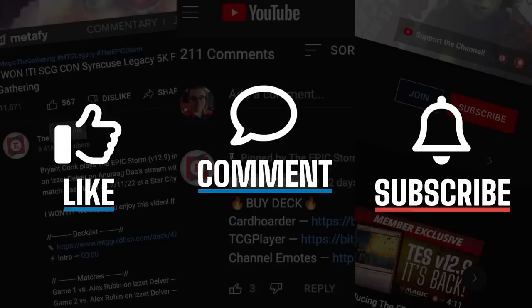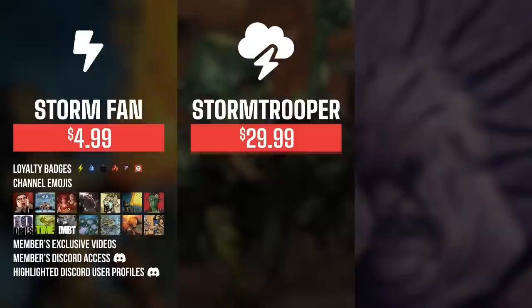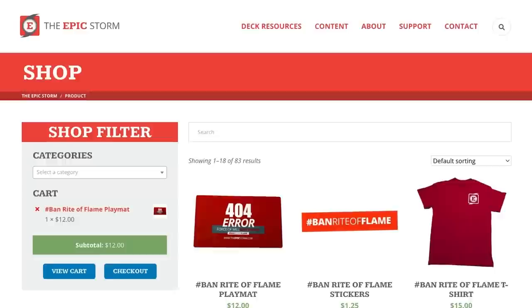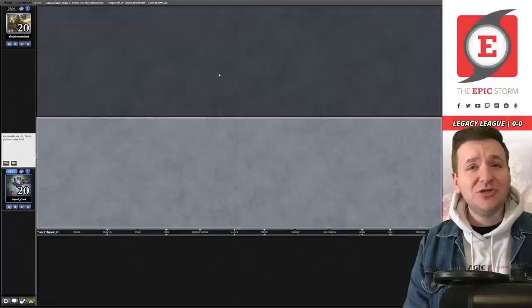If you enjoyed this video make sure to leave a like, comment, and subscribe. You can also show your support by becoming a member of this channel — you get sweet perks such as badges, emotes, exclusive members-only content, and access to our members Discord section. As you increase the tiers there are other rewards such as shop discounts, guides, early access to videos, and even free donation decks. We also have support options at theepicstorm.com. Let's play some Magic — match number one, we are on the play.